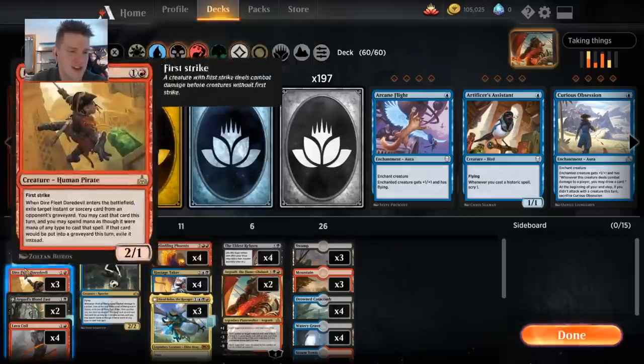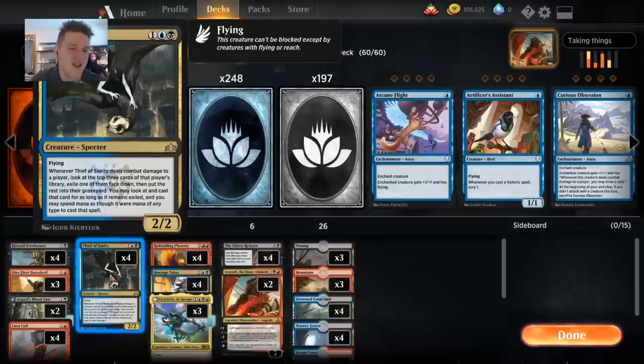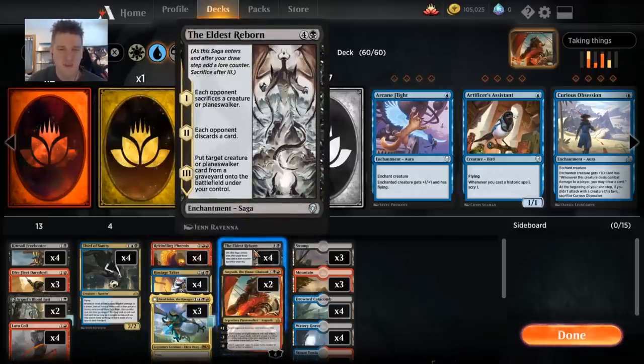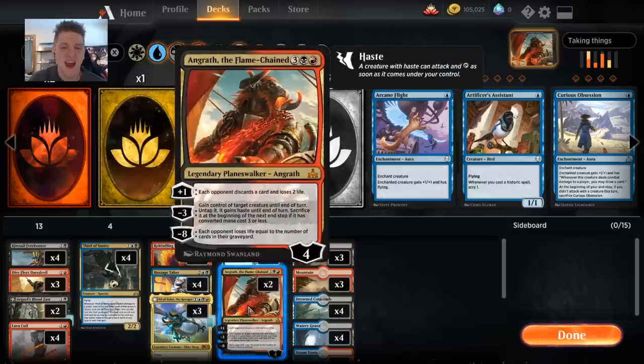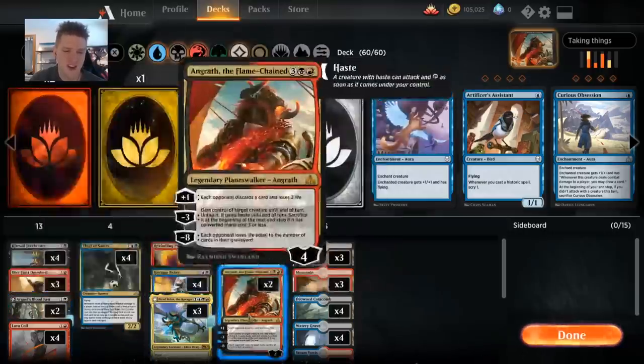We have many ways to do it. Dire Fleet Daredevil is a card that can use the opponent's spells out of their graveyard against them. Thief of Sanity takes cards straight out of the deck and lets you cast them for free once it hits. Hostage Taker takes your opponent's stuff and plays it. Eldest Reborn can get your opponent's things out of their graveyard and use them against them. We also have Argil's Bloodfast in the deck — if you can flip it into the Temple of Aklazats, you can sacrifice a creature to gain life equal to the creature's toughness.